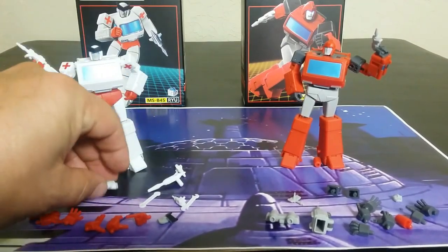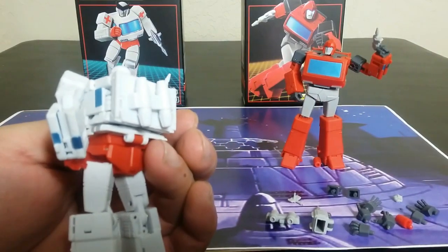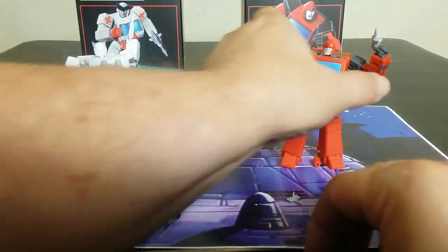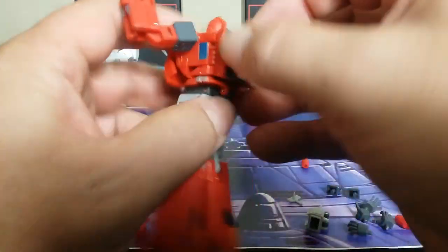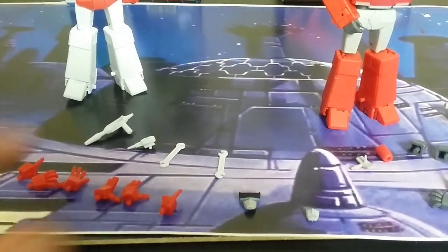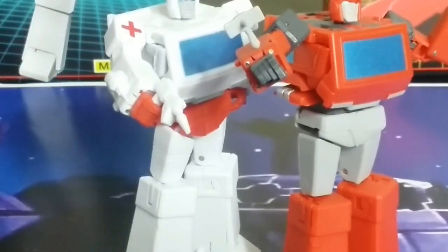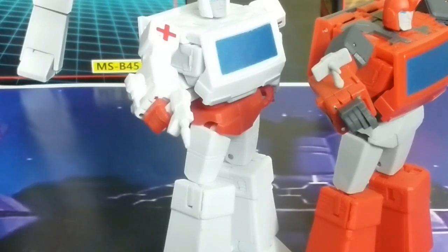They both have that launcher piece, plus a backpack. When it comes to the backpack, Ratchet's backpack is just white on a white figure, so you can't really tell. I would say it makes some sense, if you're going to display them with backpacks, to swap each other's backpacks so you get a little bit more variety. Screen accuracy might not be 100%, but now you can actually see it a little bit better — kind of cool with the jetpack backpack thing. They can each come with an extra face: big eyebrows for Ratchet and a yelling face for Ironhide, which I think works really well. Ratchet also comes with two wrenches that plug into his forearm. They both have these forearm kibble pieces — I don't know if they use it in one episode or multiple episodes.